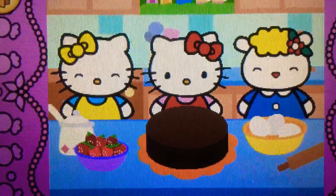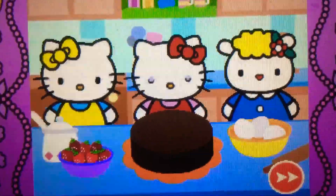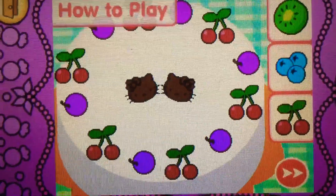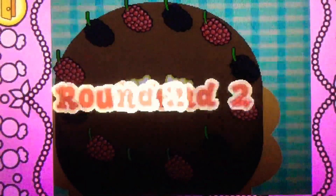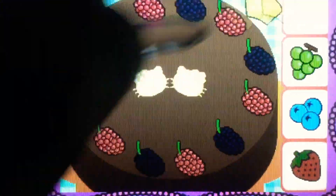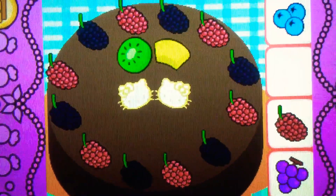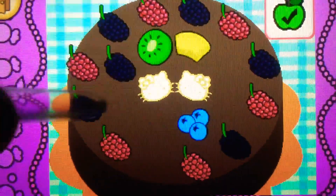Hello Kitty and her friends think the food is delicious, and they would like some more help. Hello Kitty, decorate the cake! Drag the kiwi on top of the cake. Correct, it's kiwi — it's green! Drag the pineapple on top. Correct, it's pineapple — it's yellow! Drag the kiwi on top. Yes, it's kiwi, it's green! Drag the blueberries on top. Cool, they're blueberries — they're blue! It's bonus time — drag to rearrange the toppings and tap the check mark when you're finished.